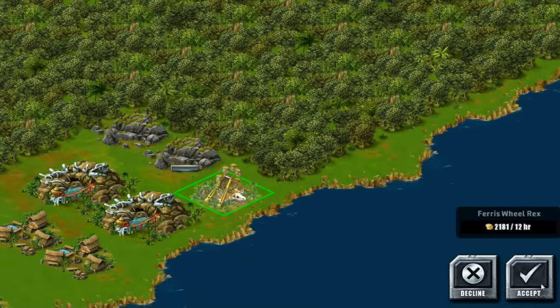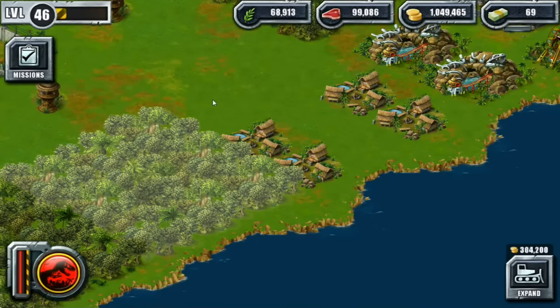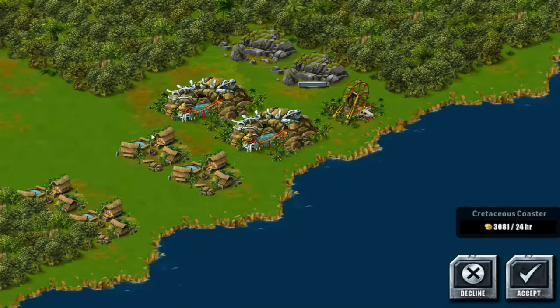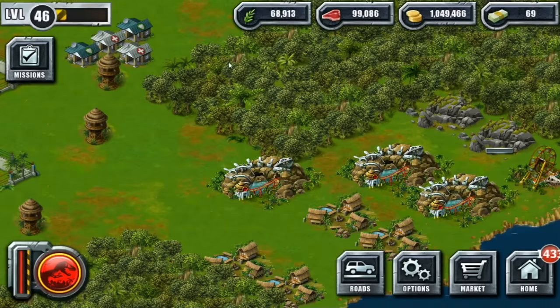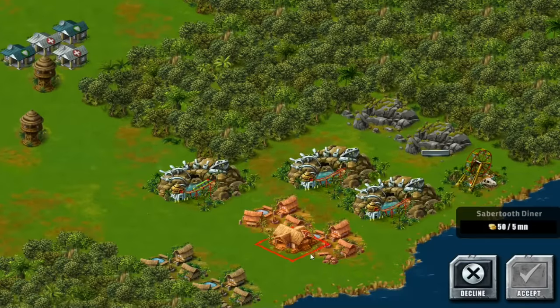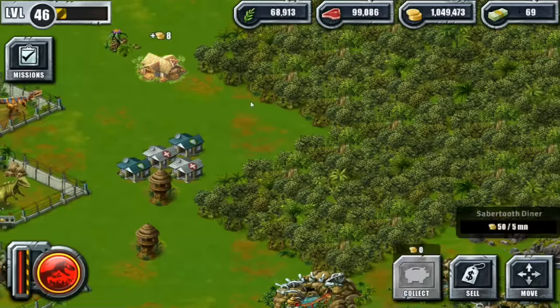We're trying to get our Jurassic section in order. We need to clear out one of those two spots — we'll see what money we have left over because I do want to try evolving some new guys. So we can keep at least one evolution going in each zone. There you go, a little pizza shop — let no one say that I never did anything for you.